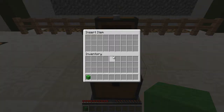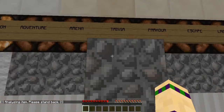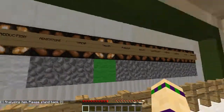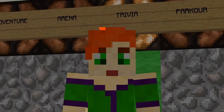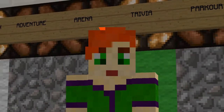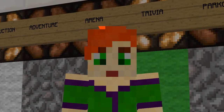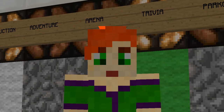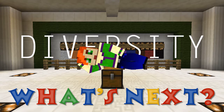Okie dokie. So placing the lime wool in the chest... It's analysing. Trivia is done! Yay! I think that's enough for one day, folks. The trivia branch has been completed and the green wool is in place. So if you guys would like to play along, the download will be in the description below. Hope you guys have enjoyed this episode today. But before I go, just remember - say g'day to your neighbours. Good luck! See you next time, bye!